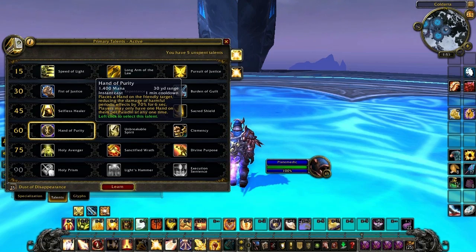In the fourth tier we have Hand of Purity. It's an instant cast on a one minute cooldown and places a hand on a friendly target, reducing the damage of harmful periodic effects by 70% for six seconds.